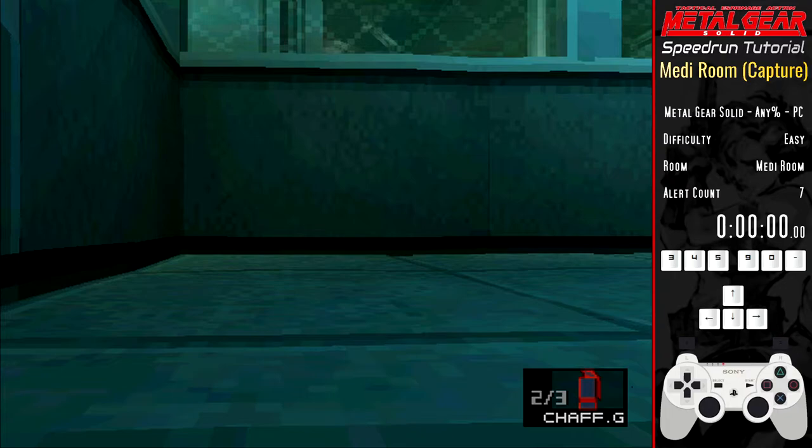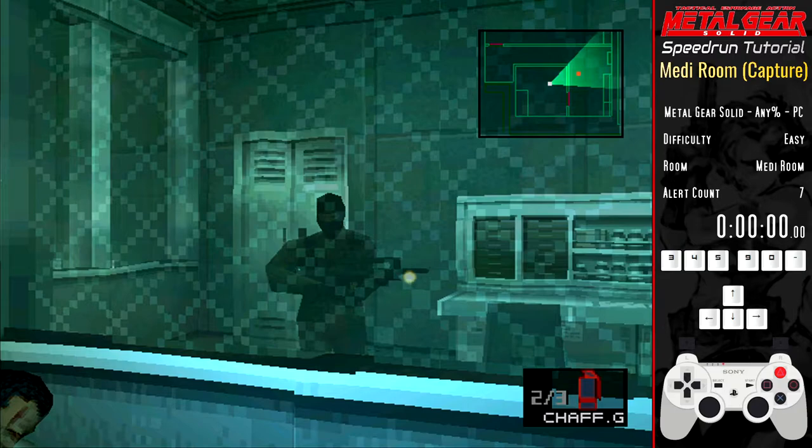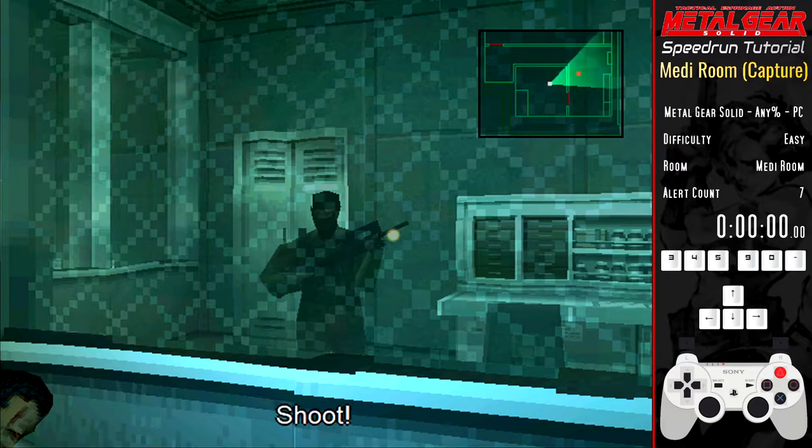Just before you receive the call, Johnny the guard will have left the room to go to the toilet. Normally when he returns he would fall asleep and you'd have to wait for him to wake up before he then takes you off to Ocelot. However you can skip this by hiding under the bed, making Johnny think you've escaped, and then by revealing yourself before he rushes into the cell.